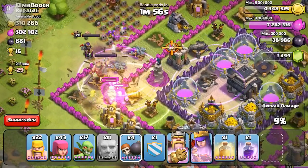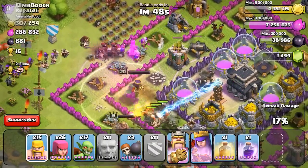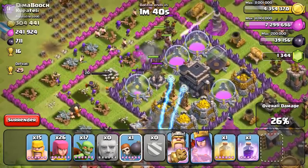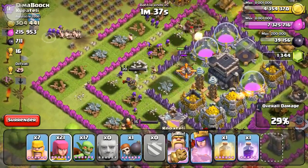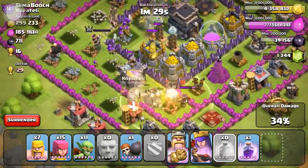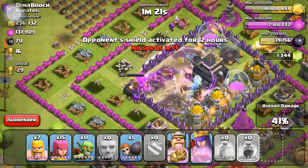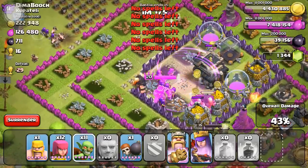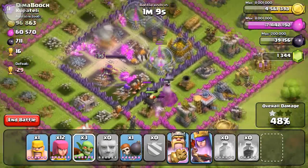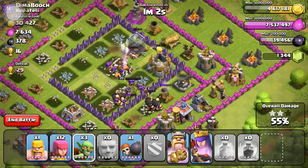This next one is a pretty tight Town Hall 10 on 9 raid — you can see all his gold and elixir in the center looking really nice. I like raiding bases like that where the loot is a bit of a struggle to get to rather than all outside in collectors. My giants aren't really doing what they're supposed to — they're just beating at walls. I'm going to heal them, drop a rage spell, and get my troops in the center. The queen does so much damage — I wonder if you can stack her ability with a rage spell.